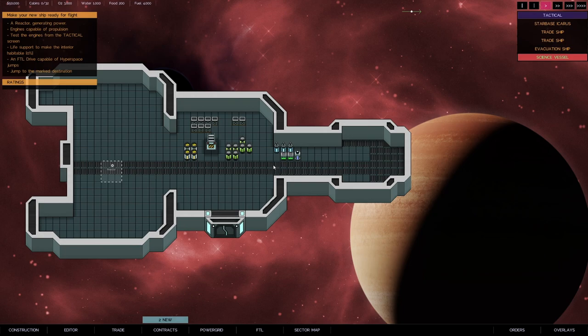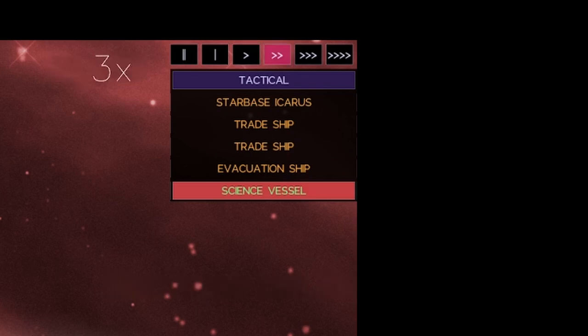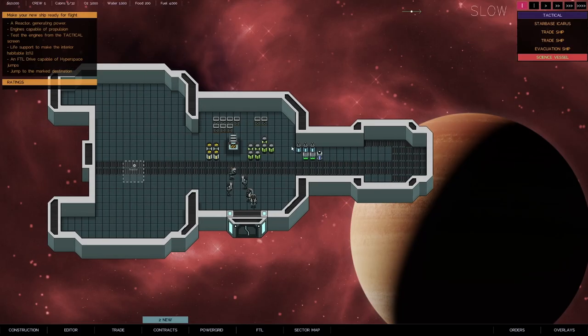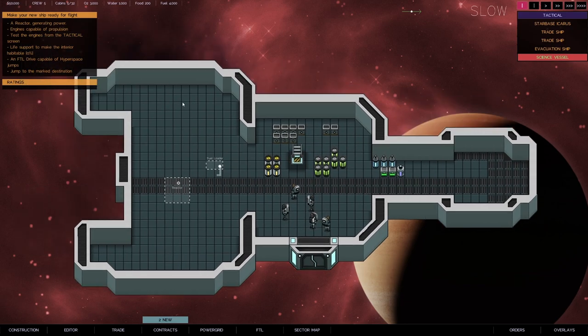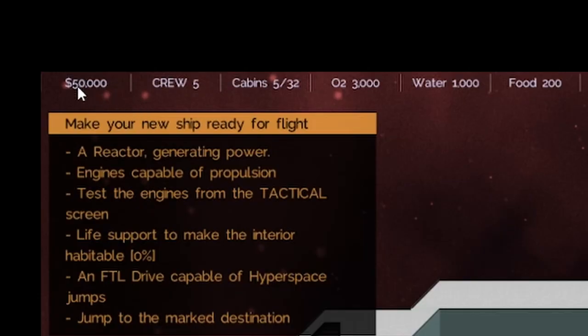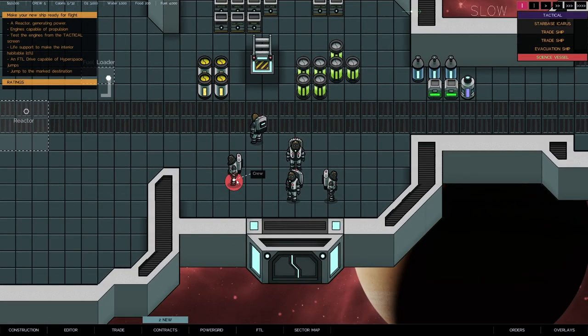Here we go! First of all, your standard controls: you can pause with Space, and one and two switches your speeds. Now that was my crew that just arrived. Let me turn this down a little bit. So let's talk about the interface — we've got our money over here, our number of crew here, and you can see my motley crew over here.